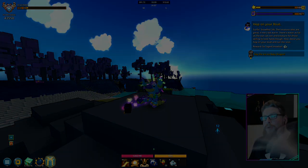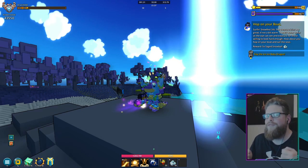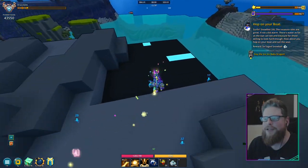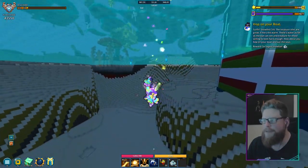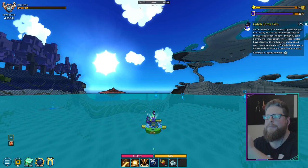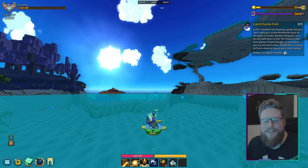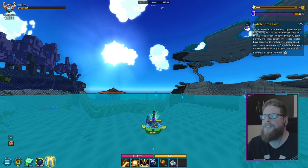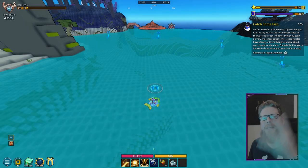Step number three: all we have to do is jump on our boat. I think what they mean is just get in the water and jump in your boat. There's a lot of water right here — it doesn't have to be anything specific, just any water. Press G to get into the boat, and that's going to complete step number three. Pretty quick — just hit that boat key and jump on your boat.